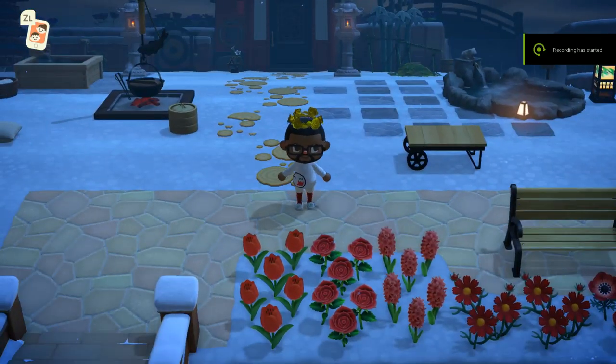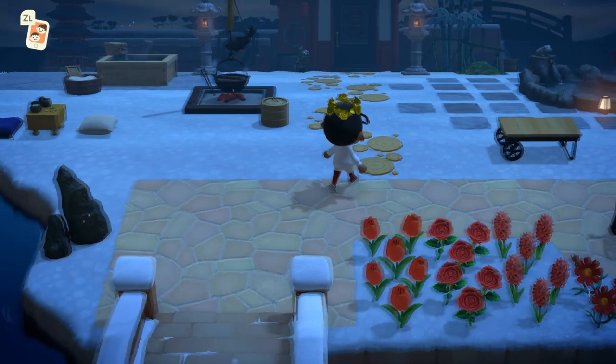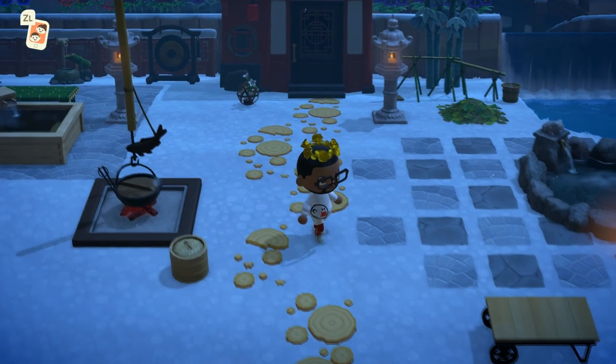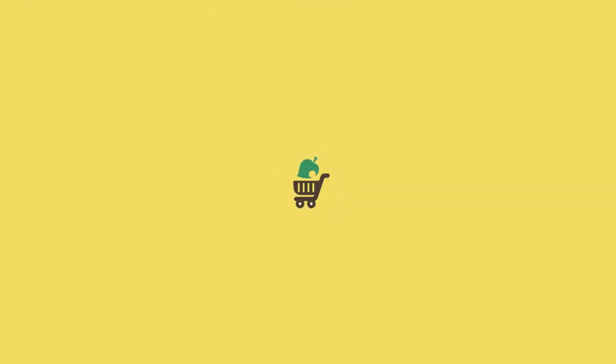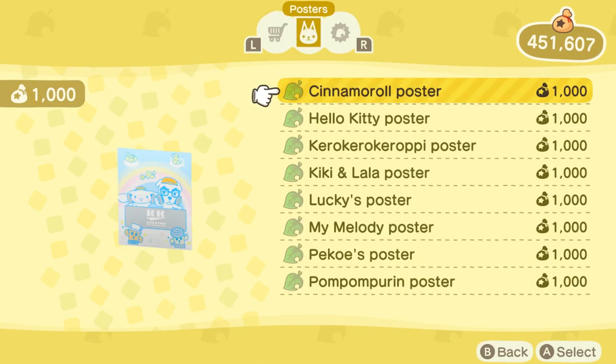Hello. I could not find any resources making it clear which posters become available when you scan the Sanrio amiibos, so I wanted to make this quick little video to make it clear to anybody who was looking for it. I know it's YouTube, but what if I just got straight to the point.